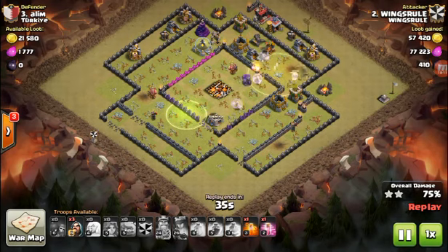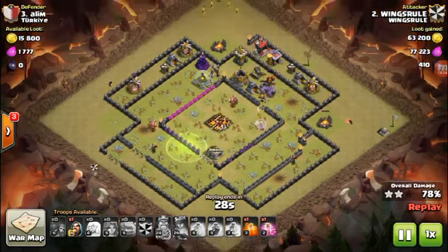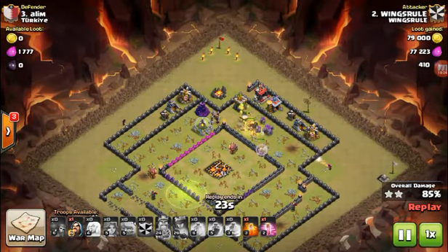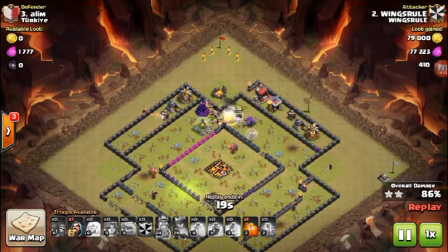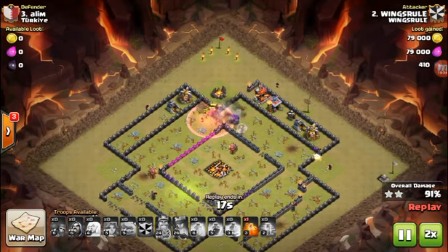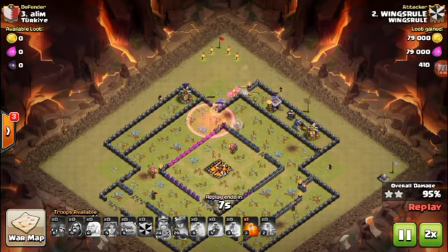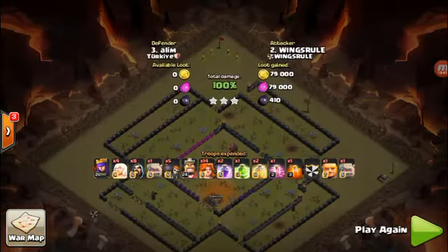It's kind of unusual to see a valk attack where the valks and golems are left at the end and the queen is dead, but we'll take it whatever way we get it. There are so many troops — it was just a matter of time. Still had some wizards in the bag cleaning up. That wizard down in the bottom right is shooting a wall when he could just walk around, but whatever — it would have sucked if it'd been a time issue. Three stars for the good guys.